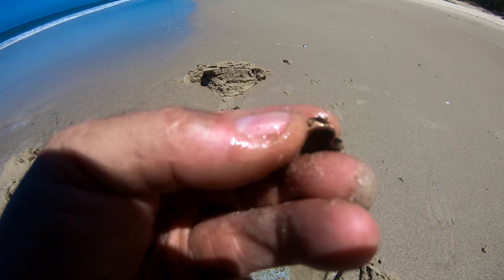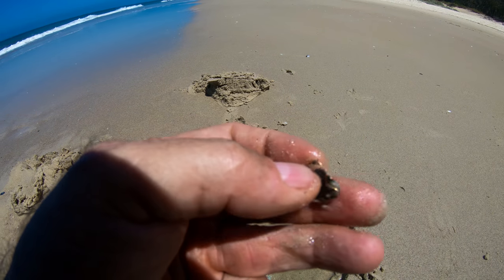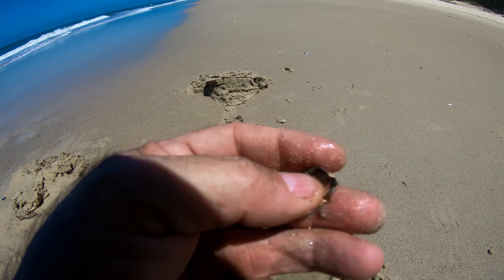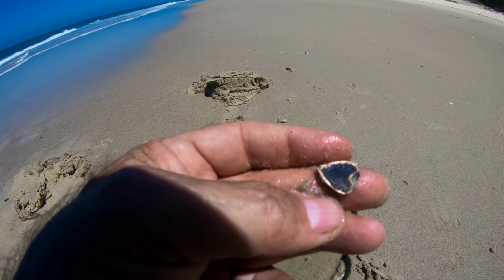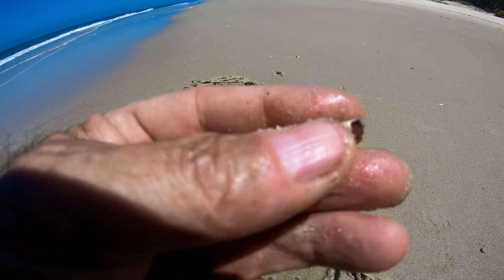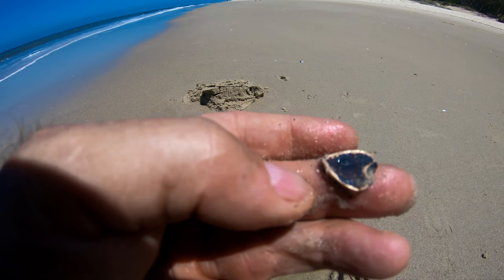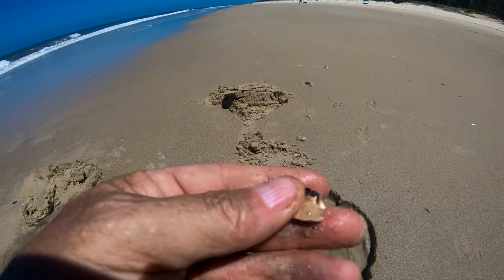Sometimes when you're out metal detecting you'll find these really old items and they're broken. That's an old gold locket - I can tell because it's not green. Nine karat gold stays reasonably in good condition over the years but that's broken, not very heavy. It could be a good sign that there's better items around. If that was brass it would be completely green and probably deteriorated beyond recognition. We'll just keep going and see what else we find.